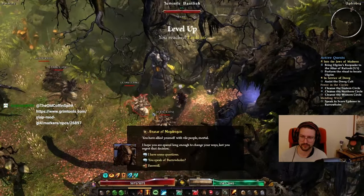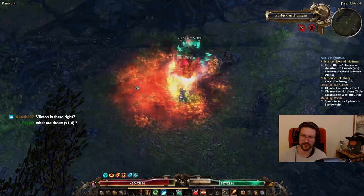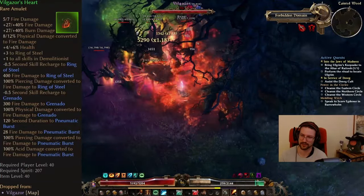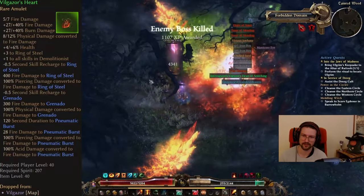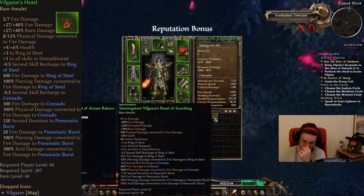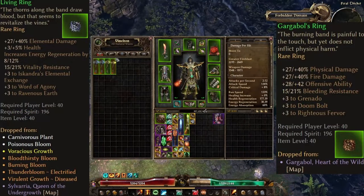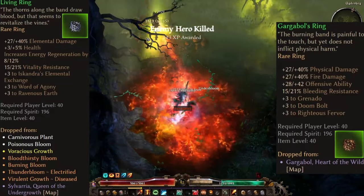Also in Act 5, there's a dungeon called the Ancient Grove, which is amazing for a character like this. You definitely want to visit it, because here you can get Slathsarr's Crest from Slathsarr, which adds additional fire damage to Blackwater Cocktail. On top of that, you can get Vilgazor's Heart from the red crab called Vilgazor, which has plus one all skills to Demolitionist, fire damage, and physical to fire conversion to Grenado. From this point on, you want to pick up Grenado and use it as a secondary nuke skill. For rings, grab Gargabol's Ring, which also has plus three to Grenado, from the final boss of the Ancient Grove dungeon, as well as Living Rings from the shop in Ancient Grove or from plant-like creatures in the bog.